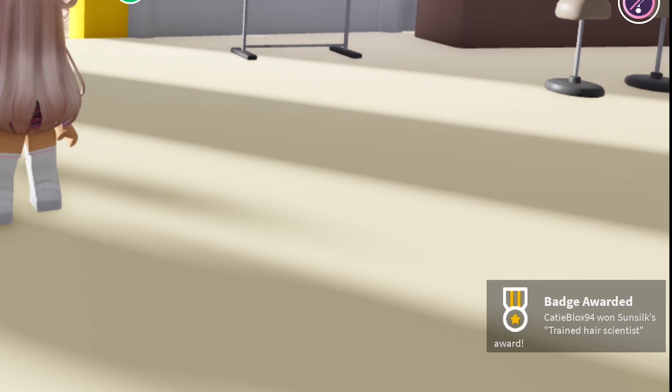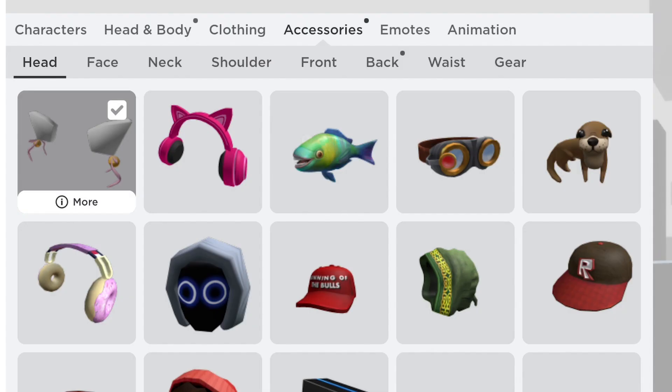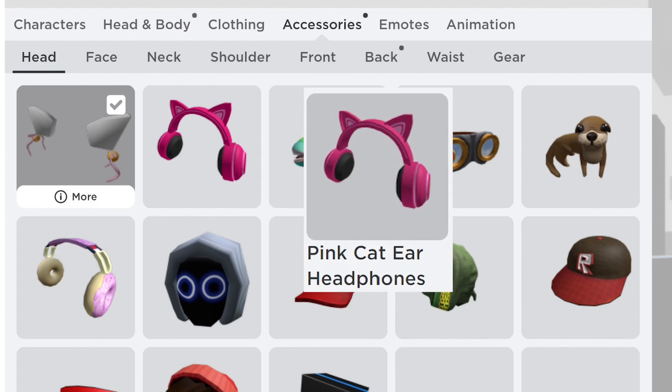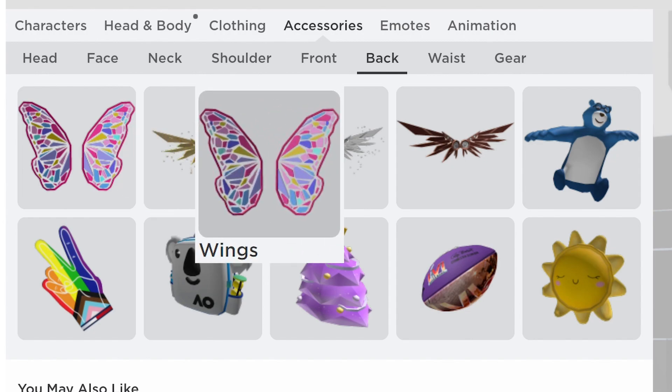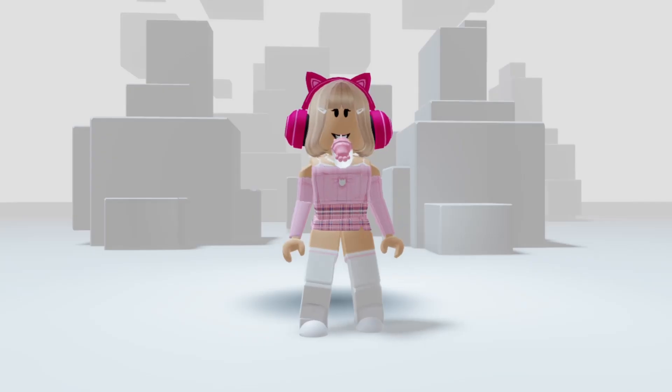Now we got our third badge! Let's check our inventory — since we have three free items. The first one is in accessories, then head: this item is pink cat ear headphones. Next is accessories and that item is wings. The last free item: go to head and body, and here is this hair — fairy hair.